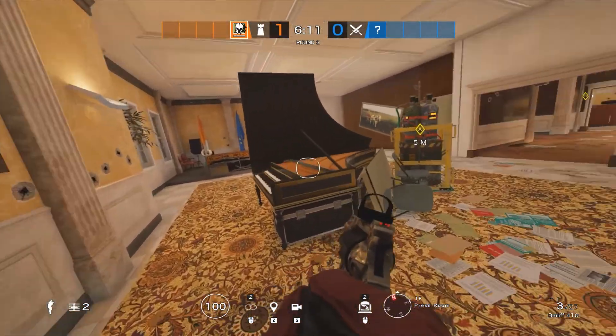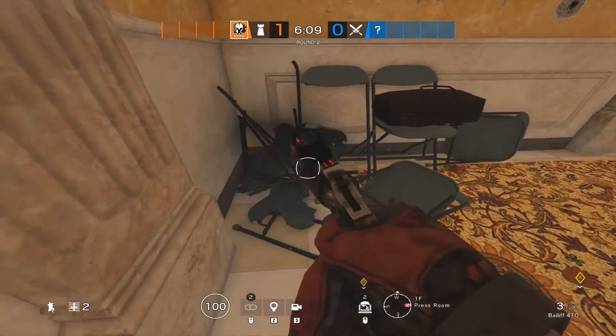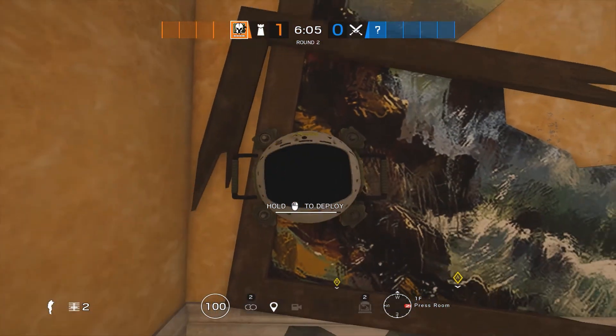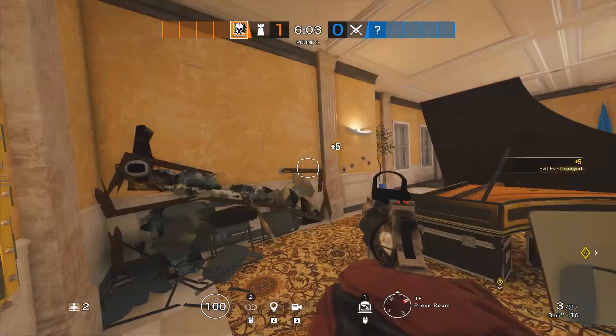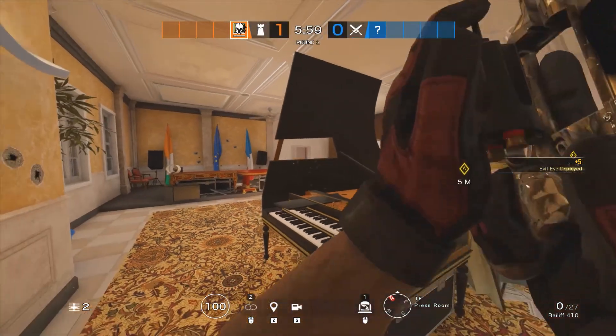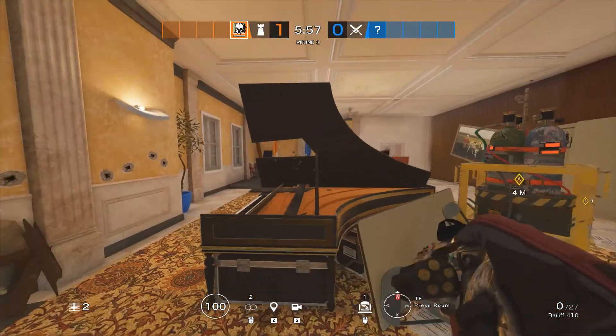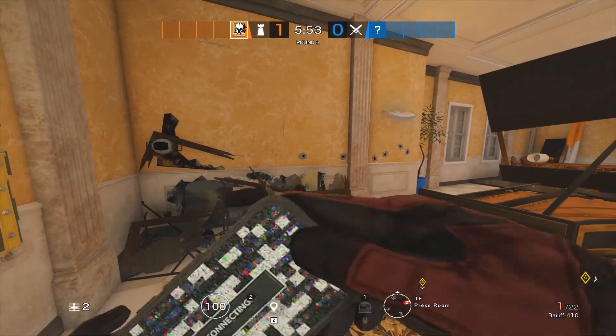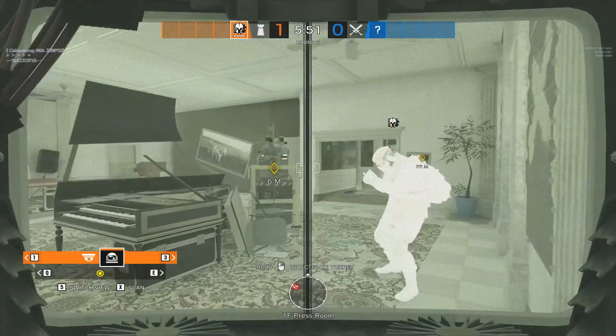A lot of people like to call it piano because of the piano here. You're going to break these chairs in the corner and set up your Maestro cam like this. This looks like a pretty default setup, but what's so good about it is that you can break this part of the piano by shooting it a few times. After you do that, you can go into your Maestro cam, look through it, and you can see all of the site.